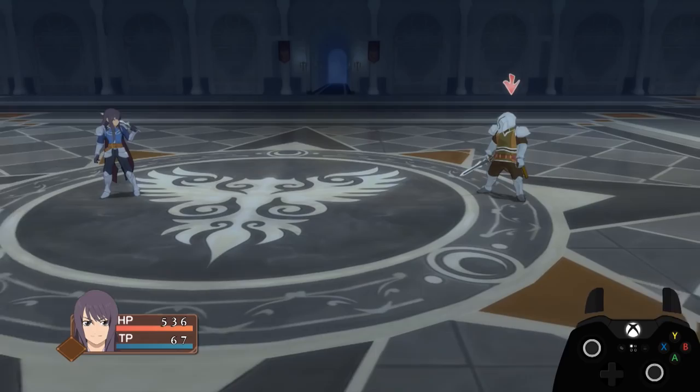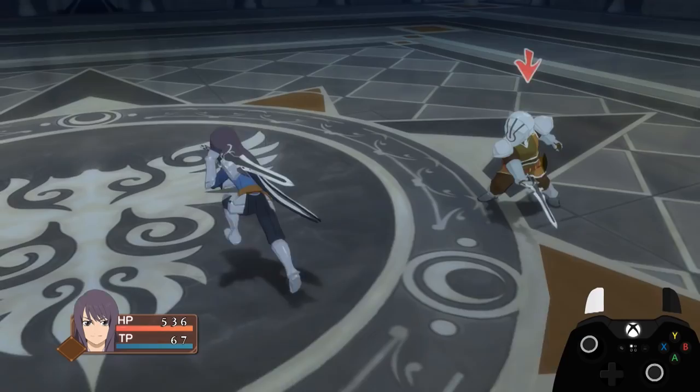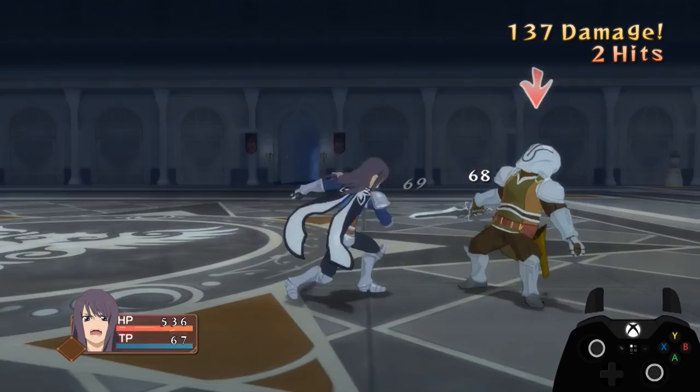Normal Attacks. All normals have different odd and even attack animations. The first, third, fifth, etc. normals of the same normal will all be the same animation, while the second, fourth, sixth, etc. will also all be the same.